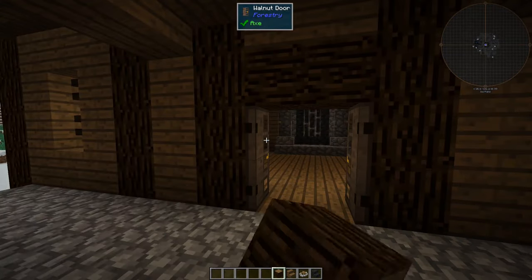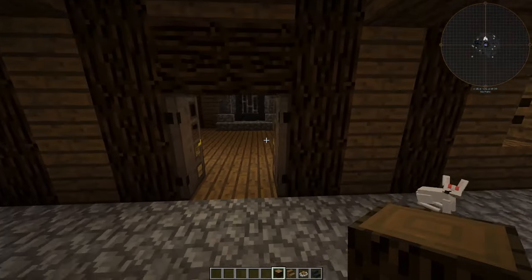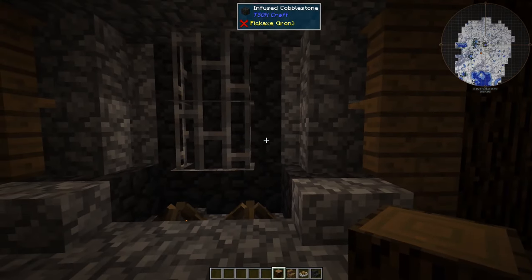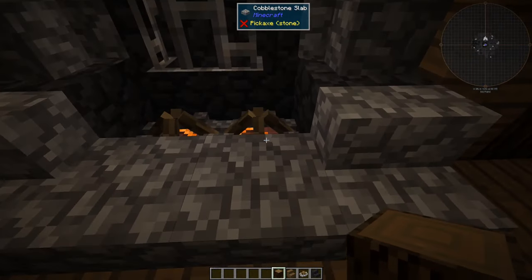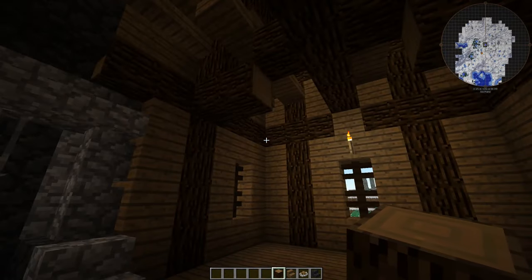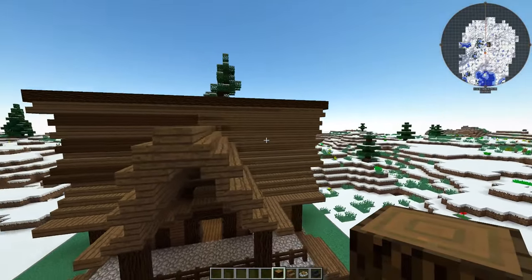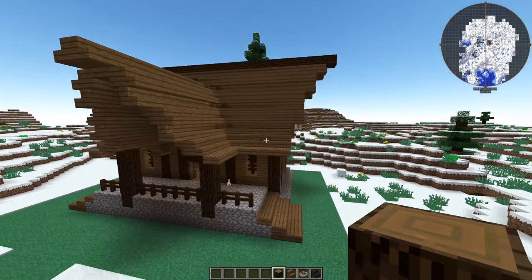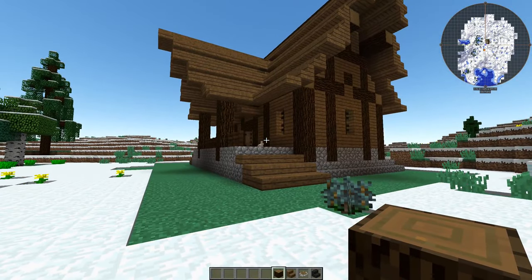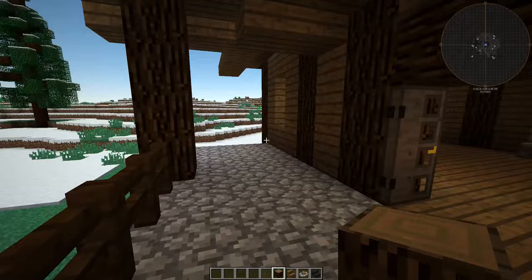As you notice, it is plain vanilla — except for example this door or this infused cobblestone back there, which is not available in vanilla, and the campfires of course. But the rest of it is a pure vanilla build. And for a modded server, it is a little bit too boring in my opinion. So, this is supposed to be an inn — the Viking Inn, maybe the Lost Viking Inn, or whatever. We'll see what we want to call it.